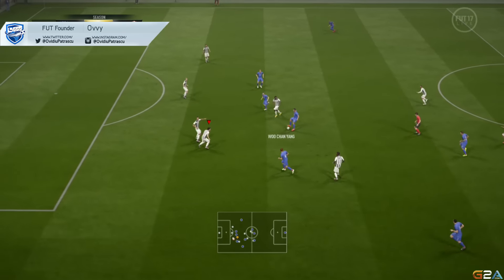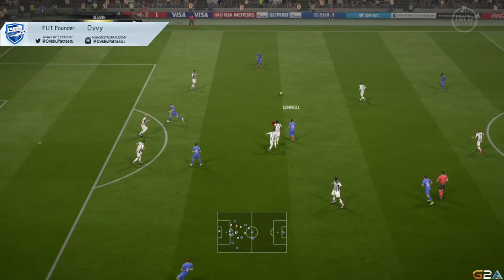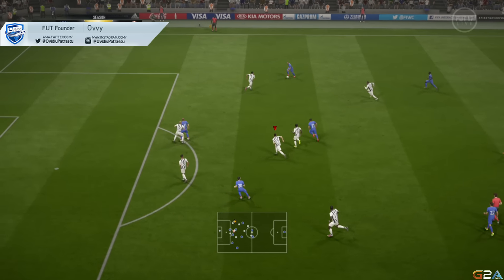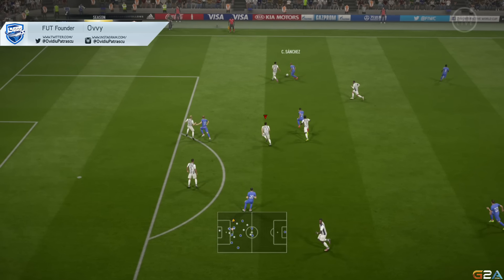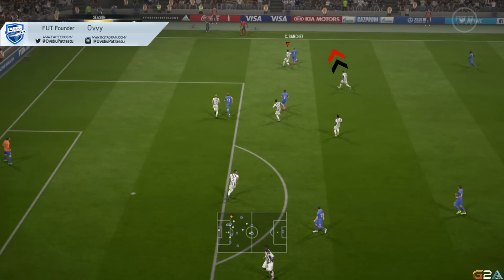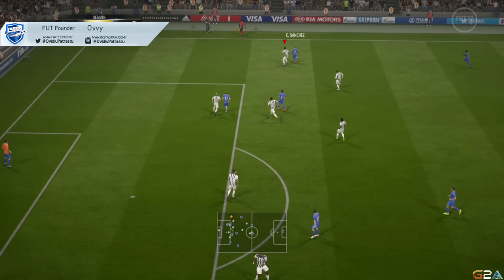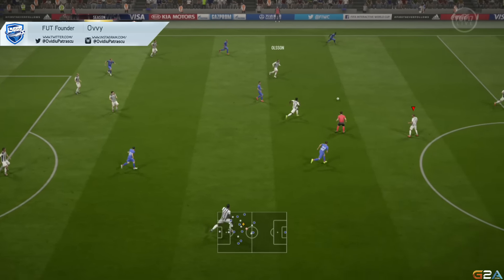Let's move now to the second man press, which is a very effective defending technique. You will use a second defender to press the opponent while you control your player and try to apply pressure and intercept the ball. As you can observe in this example, I use the second man press and my left back attacks the opponent. I wouldn't have had time to get there so fast as I was retreating with my CDM to cover ground. As soon as my second man is close to the opponent, I change to him, apply pressure, and again use the second man press to call another player in that area and close gaps in my defense. Eventually this tactic proves successful and we win possession of the ball.